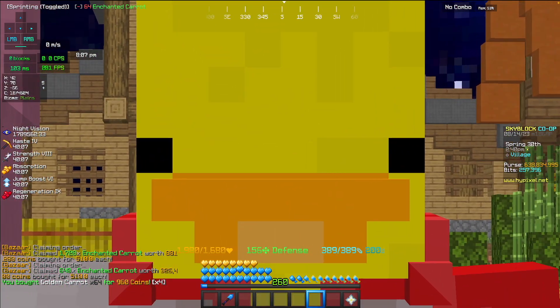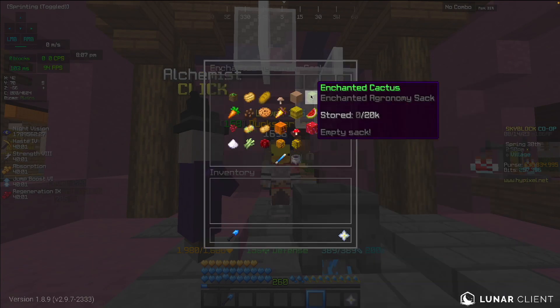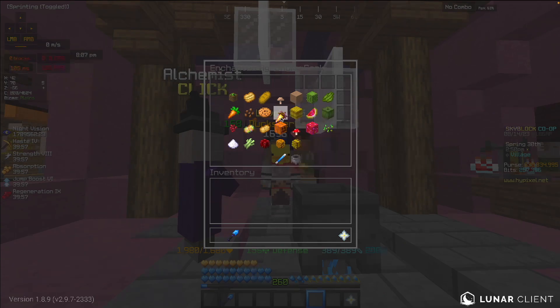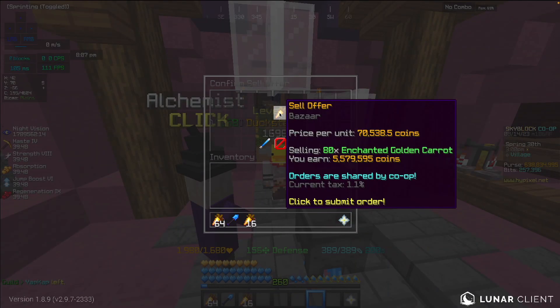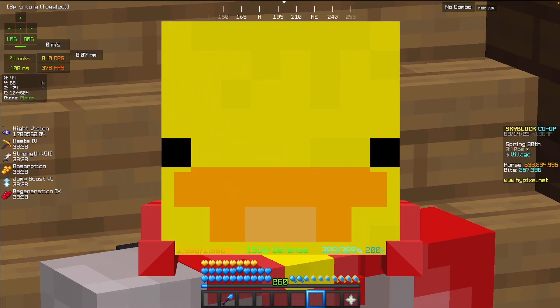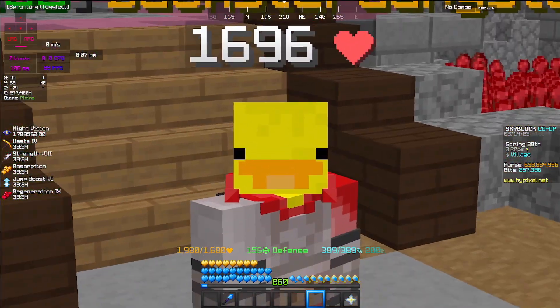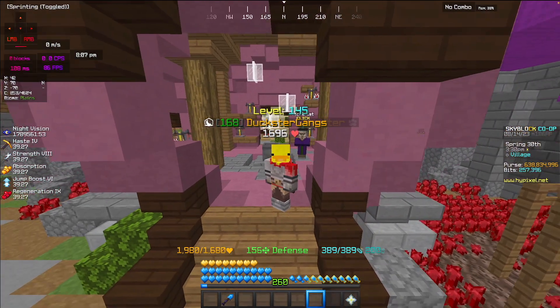Okay, that was literally like 20 seconds. Let's see how much profit we got. If I open my enchanted agronomy sack you can see I have 80 enchanted golden carrots — pretty nice — which I can sell to the Bazaar for 5.5 million coins. The price for the enchanted carrots was about 5.1 million coins and I'm able to sell for 5.5 million.